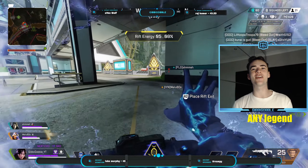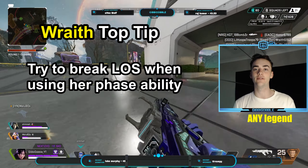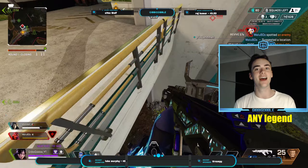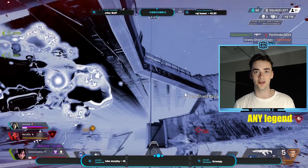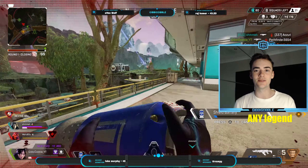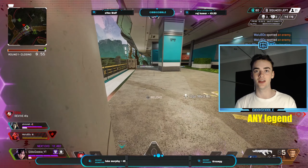On to Wraith, and I think it is very important that you try your best to break line of sight when phasing. While the tactical does provide you with increased movement speed and temporary invulnerability, the enemy can still see you and consequently follow and beam you when you come out of it. Therefore, you should always use this movement speed to try and break line of sight and make it to a safe position where you can heal.